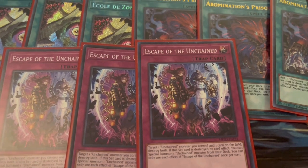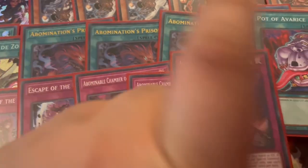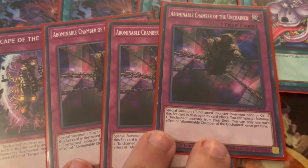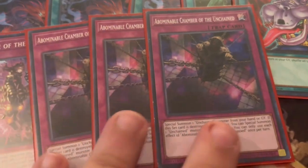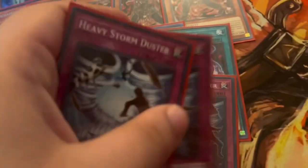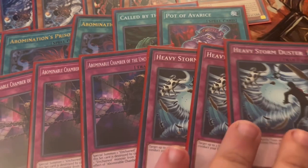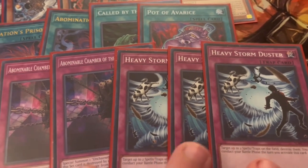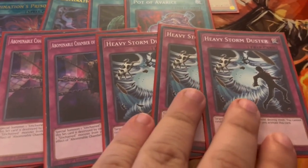We're also playing three Unchained Chamber — special summon one Unchained monster from your hand or graveyard, and if this set card is destroyed by card effect, special summon one Unchained monster from your deck. We're also playing three Heavy Storm Duster because we really want to destroy our own set cards. It's also good against spellcaster trap decks and field spell decks like Labyrinth — it also pops their cards so it's never dead.